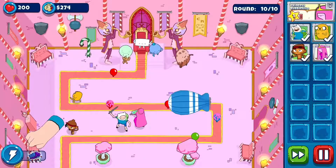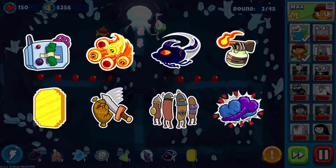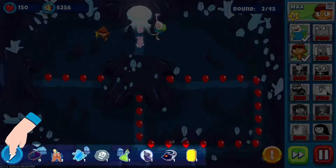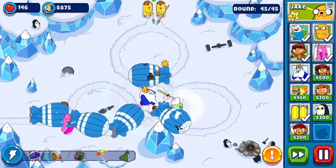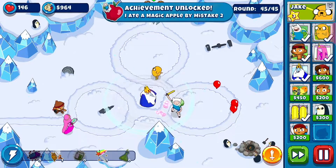Powers. If you find yourself in a really sticky situation, a power can save your buns. Powers are single-use items which can help turn the tide of the game. You can carry up to eight powers into a game. Try to create a balanced loadout of powers to help you take care of any situation. There are powers which can give instant cash boosts if you want a head start, others will destroy all bloons on screen, and there are even powers which can turn back the clock if you're about to lose the game.